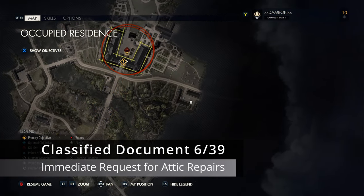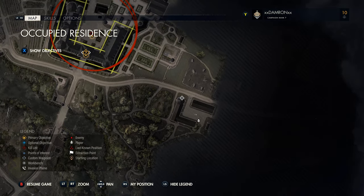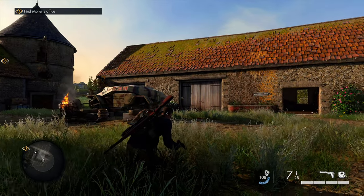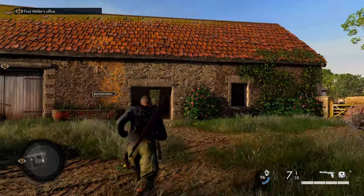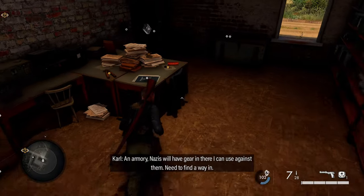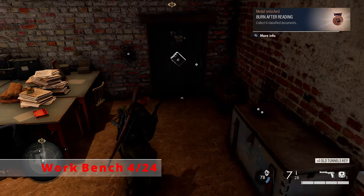Moving on, continue north up the path on the east side in the middle area of the map. There's a little compound with an L-shaped building and a more horizontal building. Head over there, clear out the enemies or go stealthy, then go inside the longitudinal building and find the next classified document on the table. Note: there are duplicates of classified documents elsewhere on the map, but I'll show you the most efficient route.